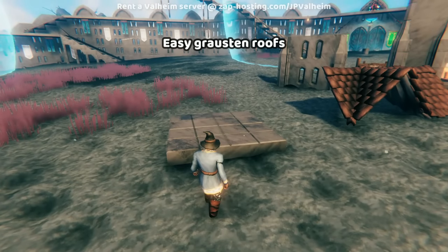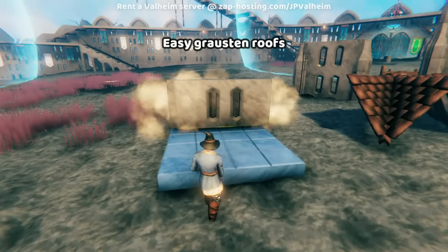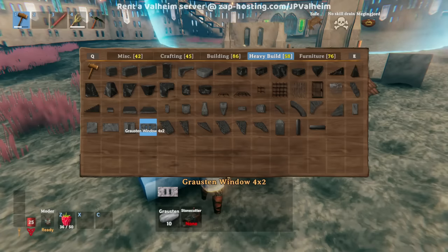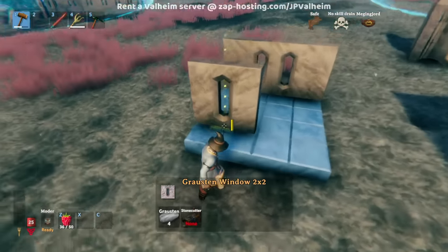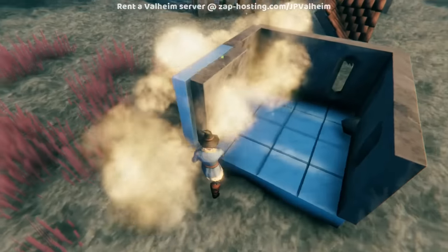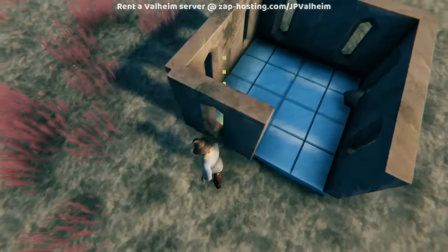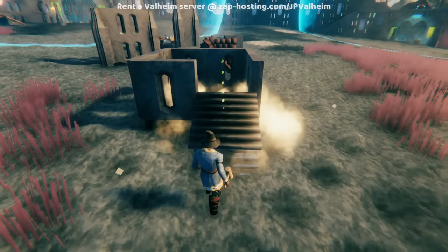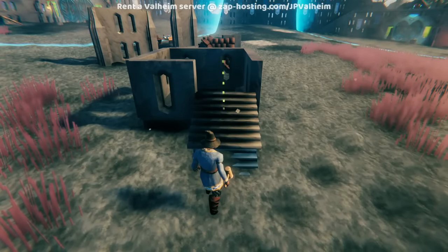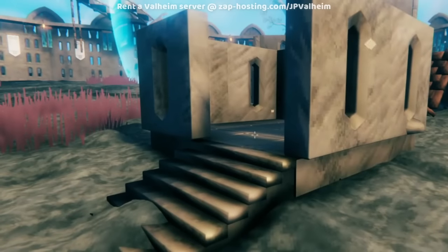We're going to start with this basic floor piece and just make a basic cube. When you're using Grosten, consider the fact that the pieces with holes in them are cheaper and more cost-effective. The most cost-effective wall is actually this piece here — it's the go-to option that's cheaper than everything else and is good to use unless you have a reason not to. The Grosten stairs are just like all the other stairs you're used to, except they're better — just a different color, really.